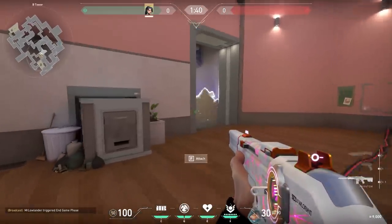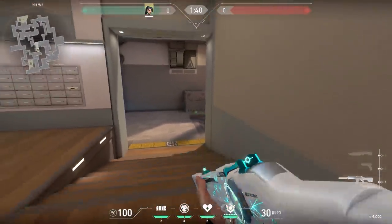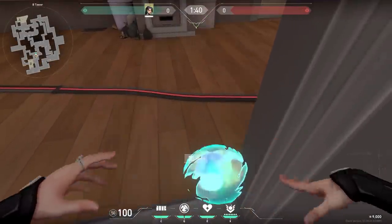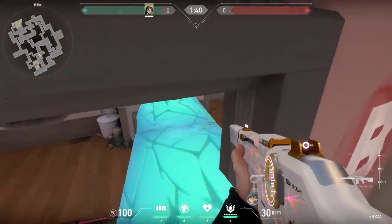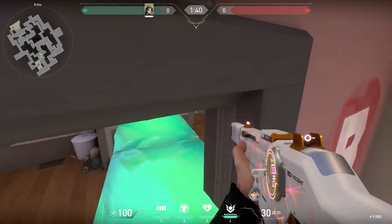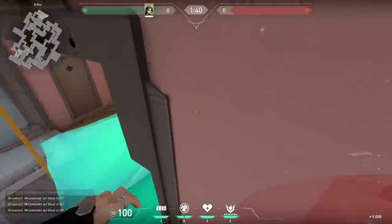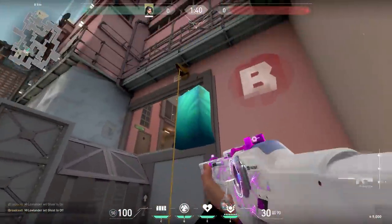Now another cool Sage wall, this time on Split. On Split, everybody uses their wall in mid — but you could save your wall and do a different trick. If you stand over here, place your wall, walk a little bit back — don't fall off — then you can spot the enemies from here. You have a peek advantage because enemies will have to flick all the way up to an unusual angle, and when they damage you, you can easily jump back to safety and heal yourself.